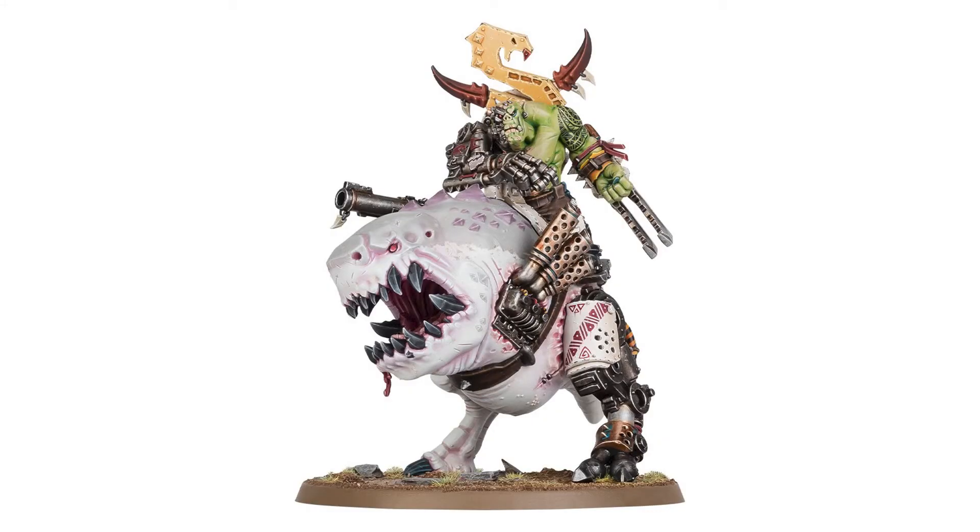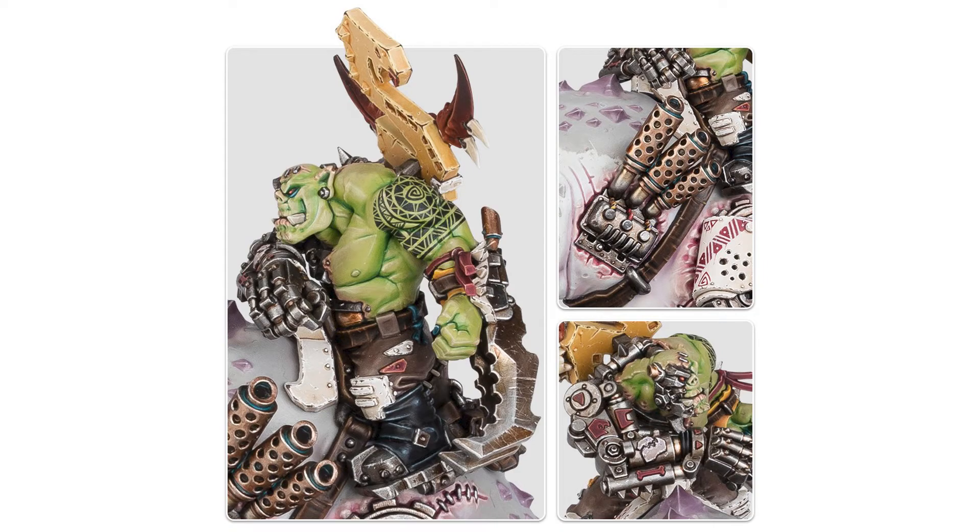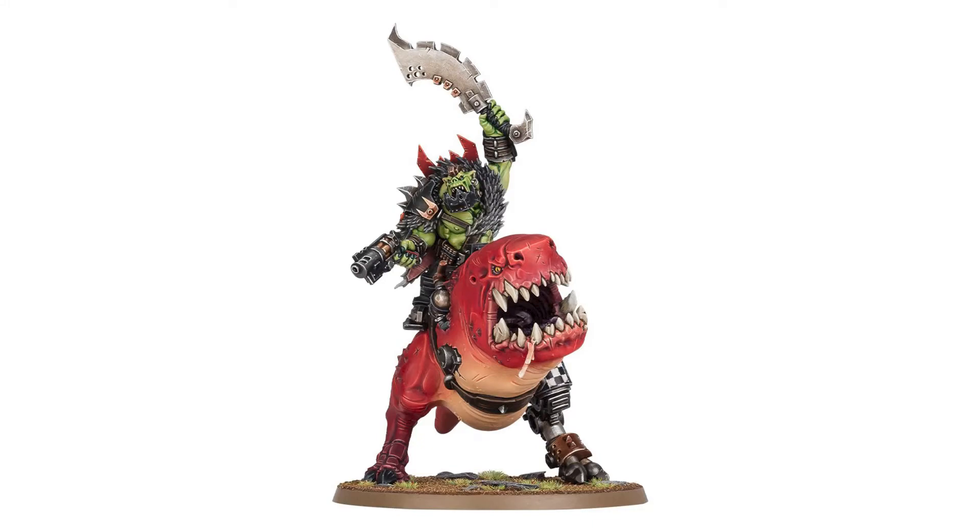Next up we've got Mozgrod's Skragbad — a big boss riding the great white Squig called Big Chomper. He's apparently legendary among the Beast Snagger tribes and you can pretty much see why. I don't really like the white Squig; I think it would look better in red, but it's still a fantastic model. I especially love the exhaust vents attached to the side of the Squig. It looks like Mozgrod has most of his right-hand side missing — whether that's from a blast or Big Chomper chomped him, I'm not sure. It's another dual-purpose kit so you can also build a Beast Boss on Squigasaur, which looks equally cool and is in red — so prayers answered.